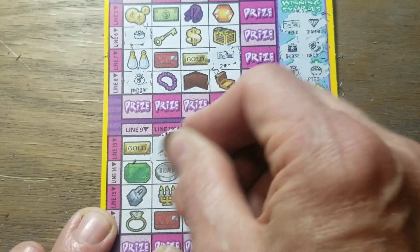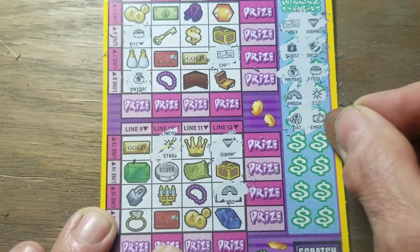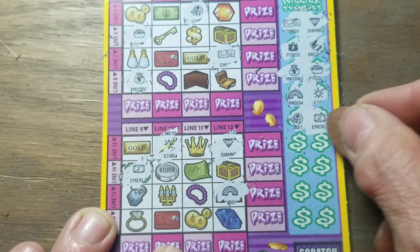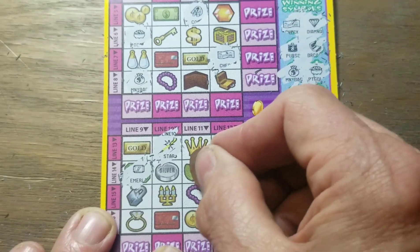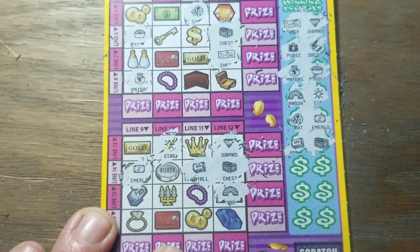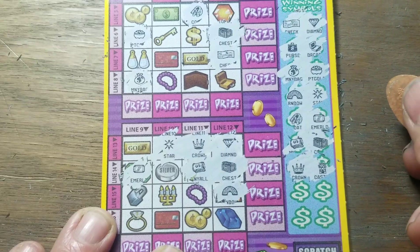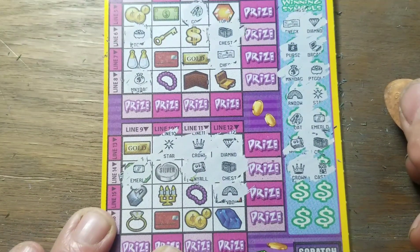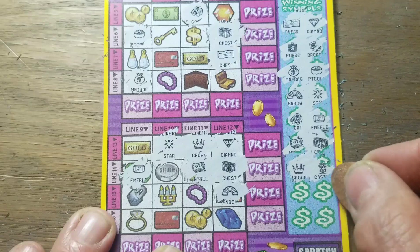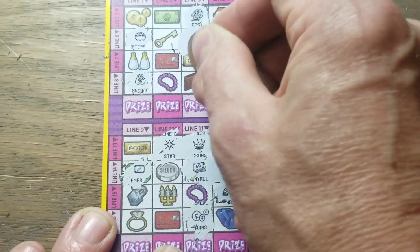Rainbow and a star. Coat and the old emerald. Money rolling chest - no, I wasn't serious about winning either. I don't think that's going to happen. This game's always hard for me to win on but I'm going to keep trying every once in a while. Thursday crosswords - I think I'm losing, those things kill me too. Crown and castle. How about coins and the cash sign? And coins.